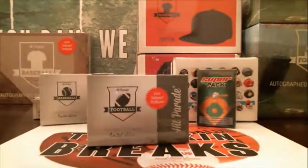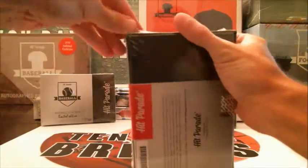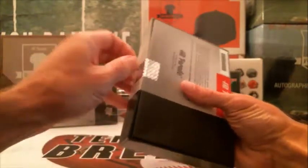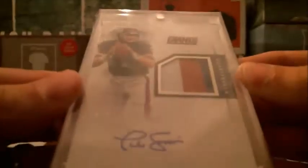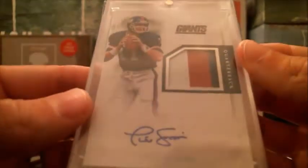So we've pulled Aaron Rodgers out of here, and we pulled Peyton Manning out of here last break. I forgot my box cutter — I'm about to do this with my fingers. I thought it was Brady, but it's actually a Phil Simms. Nice low number, three out of three, from National Treasures — three-colored jersey. So NFC East on that is going to be going to Nick. 2017 National Treasures — that's a nice one there.